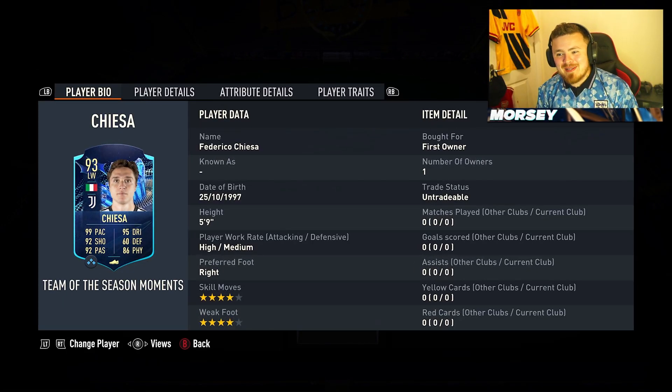Federico Chiesa's Team of the Season SPC is here and he is not cheap. I've pretty much sacrificed an arm and a leg, a couple of ears for this one, but we have got our card. No five-star on the skill moves or the weak foot — potential from EA to do that and they haven't, which is a little bit disappointing, but it's fine.